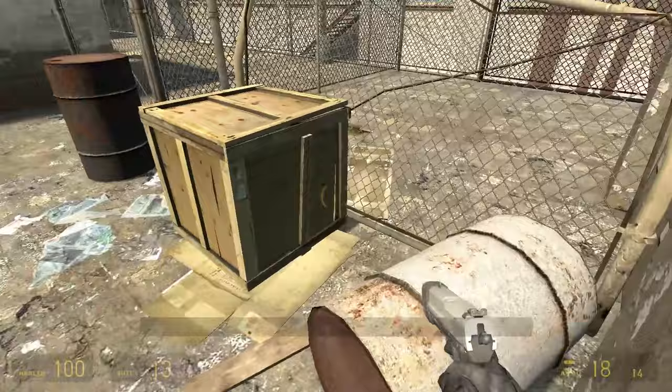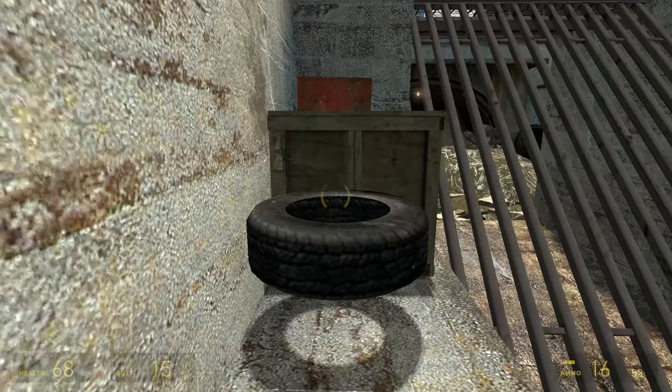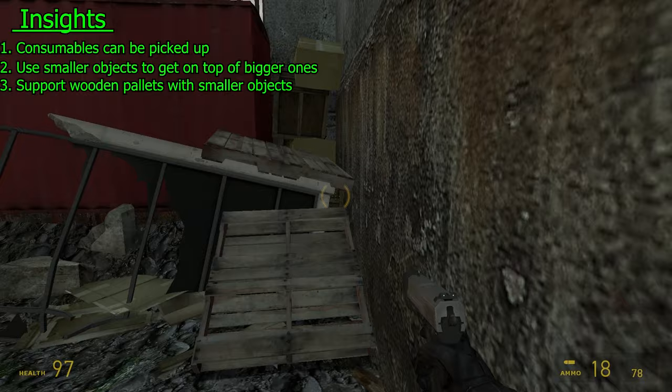Let's talk about the use cases of the objects I've used so far. Barrels are very difficult to get on top of without assistance from other objects, as are large crates. But if I use smaller objects in tandem with these larger objects, I can gain a lot of verticality. Wooden pallets make for very good ramps. However, they're flimsy and prone to moving around a lot if they aren't well supported. So putting boxes under the pallets or other objects makes for solid ramps that are easy to get on top of. Using a barrel to brace a wooden pallet — here's what I did.